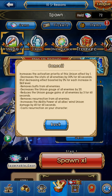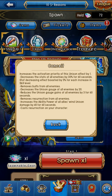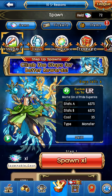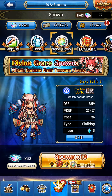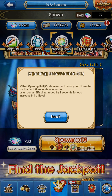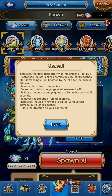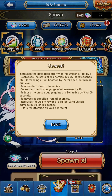If enemies have any buffs, and usually if you pop this monster the way you're going to pop it thanks to the unison activation priority, they'll want to have nothing - but if they do have buffs, those get removed. That's a really nice bonus. It also decreases the use gauge of all enemies by 20 and reduces their use gauge gains by 3 for 60 seconds. And it removes resurrection from all enemies. This resurrection removal is relevant now because of the new divine grace spawn with some armors that can be overpowered - they added a monster to counter that.